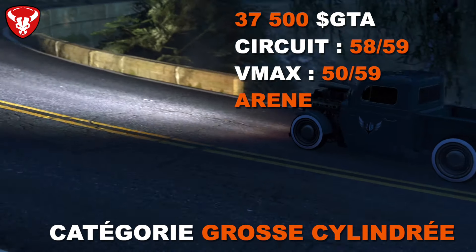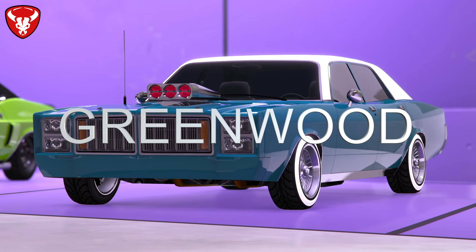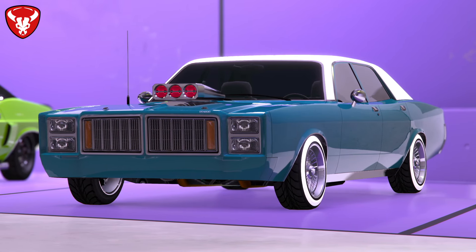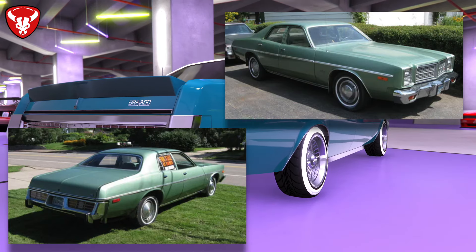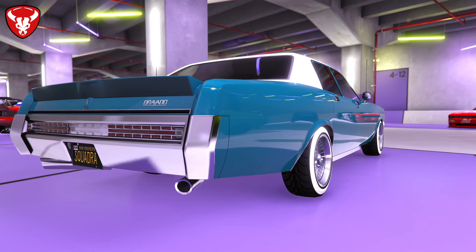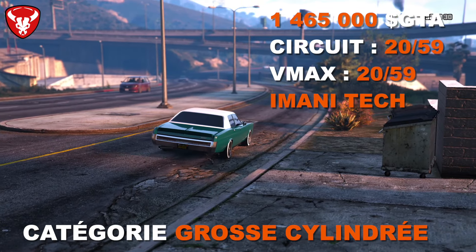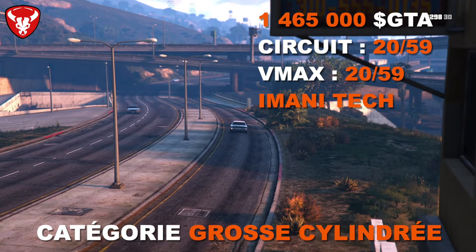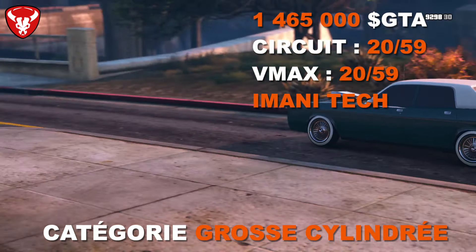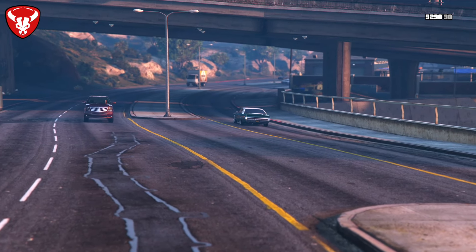La Bravado Greenwood a été ajoutée récemment avec les dernières mises à jour. Elle est inspirée d'une Dodge Monaco de la fin des années 70. Elle coûte 1 465 000 dollars avec réduction possible. En performance : 20ème sur 59 en circuit et 20ème sur 59 en VMAX dans la catégorie grosse cylindrée.